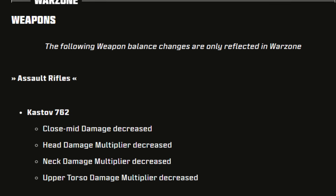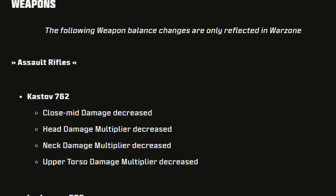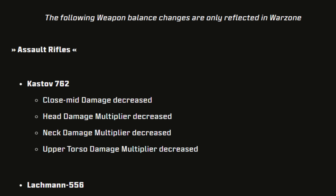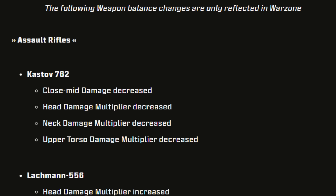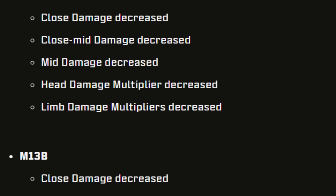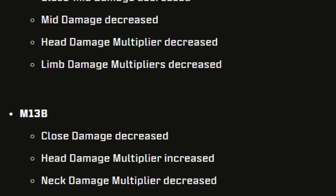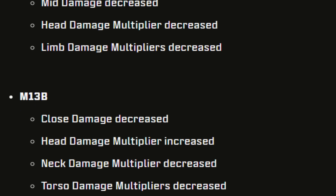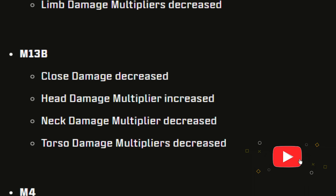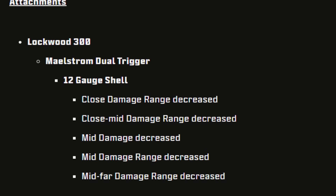For Warzone assault rifles: the Kastov 762 got a huge nerf — close and mid damage decreased, head damage multiplier decreased, neck damage multiplier decreased, upper torso damage decreased. The Lachmann-556 got a small buff with a head damage multiplier increase. The TR-76 Geist probably got the biggest nerf of them all — close damage, close-mid damage, mid damage, head damage multiplier, and limb damage multiplier all decreased. The M13B also got a nerf — close damage, neck damage, and torso damage decreased, but head damage was increased. The M4 got increased close and mid damage range.